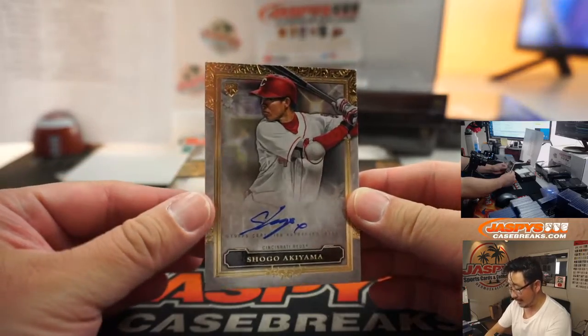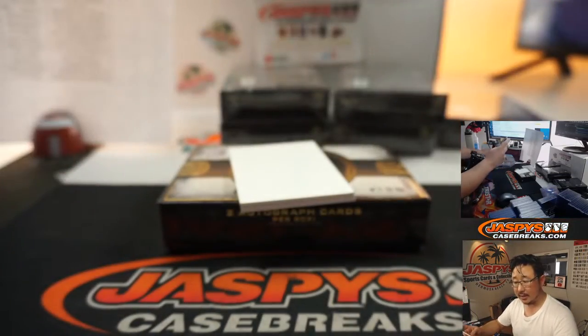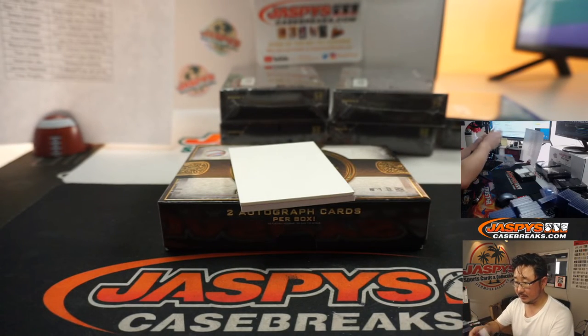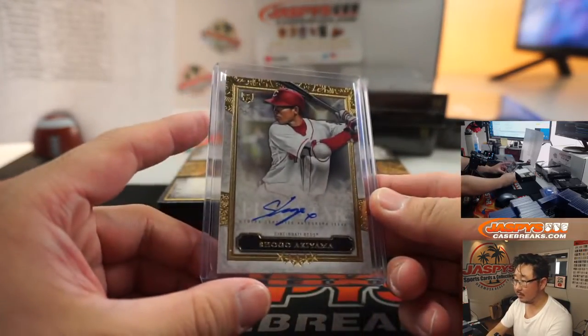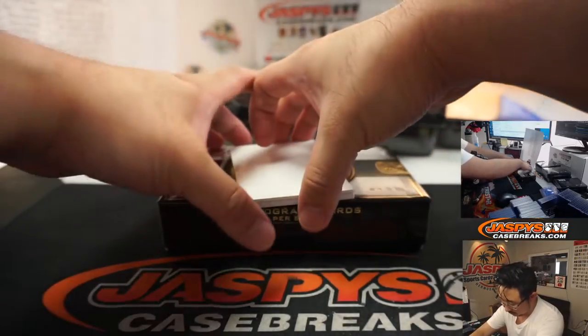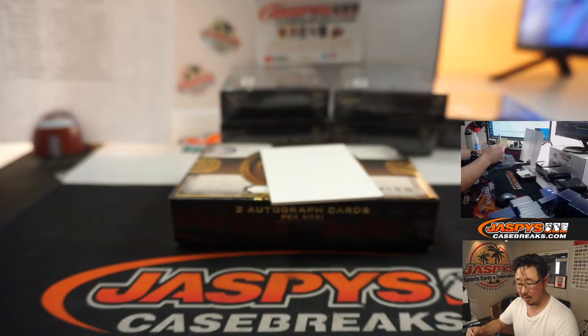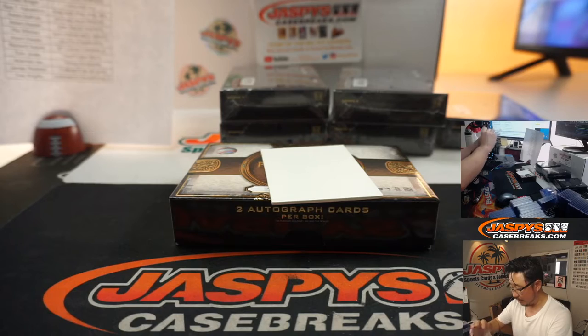Alright, we got Shogo Akiyama, rookie auto for the Reds — that's Ryan H. with the Redlegs. And we got Ramon Laureano. In the heart, Ramon! Chad Wright with the A's. Got to aim for the heart.